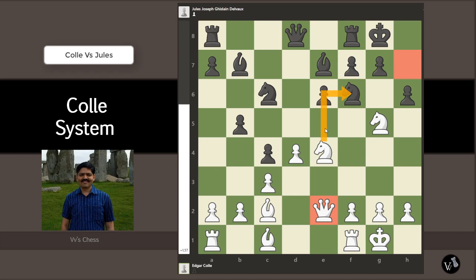Either I want the queen to come to e4 — which can happen if black takes the knight on e4 — or another way to get onto the diagonal is what happens in the game. Knight takes f6, bishop takes f6 — pawn takes f6 would ruin black's pawn structure, so it has to be bishop takes f6. Now we get our queen to the dream square e4, and the bishop-queen battery is aimed at h7, which is very dangerous.